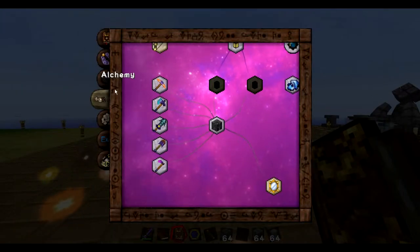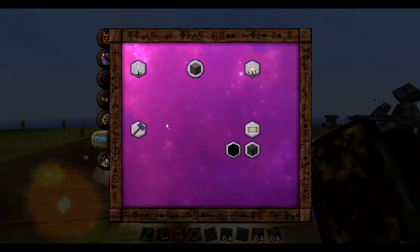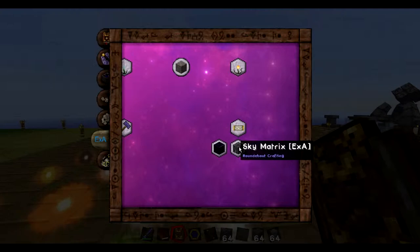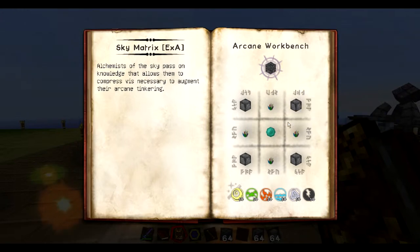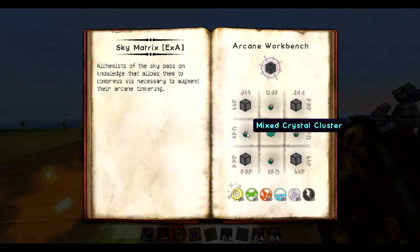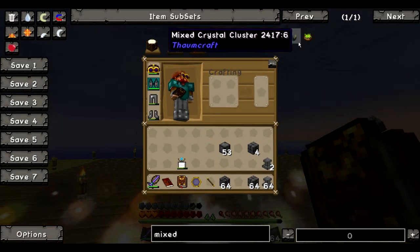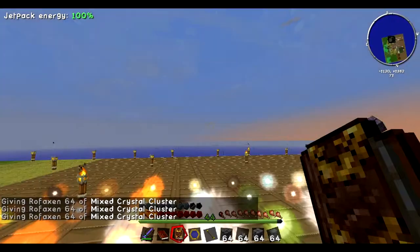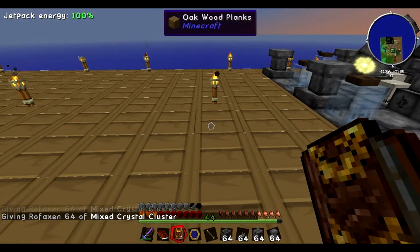Once you have researched infusion — and remember, you won't see the tree until you research infusion, it won't be an option — come back here and research this sky filter thing because you're going to need that, and also research sky matrix. It's using these materials, which are slightly different, but it's only using 10 of each of these, and you will actually have that. A mixed crystal cluster is just something you would make in a regular crafting bench — it's basically all of the other shards put together.